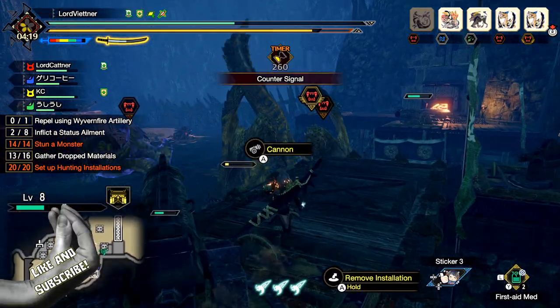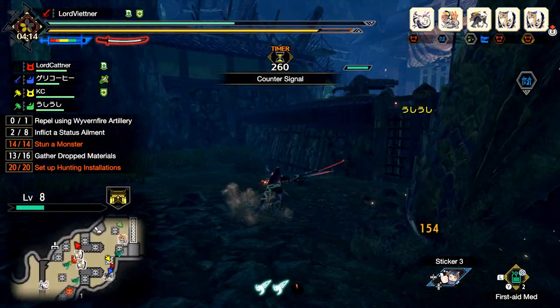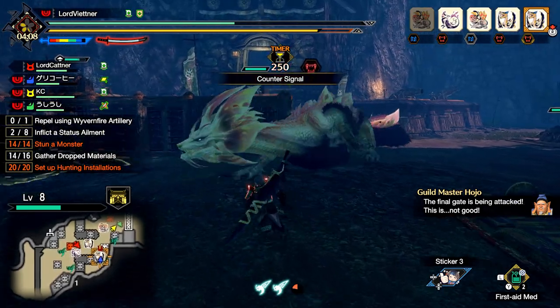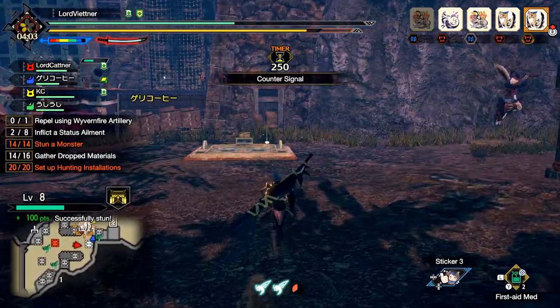In my last video talking about this, I said that you can hop into pretty much any rampage you want and get good tickets. While this is true, I have since come up with a much more efficient method. What you're going to do is first look for 6 or 7 star rampages that have a normal non-apex monster.